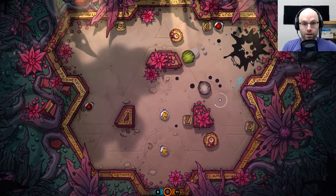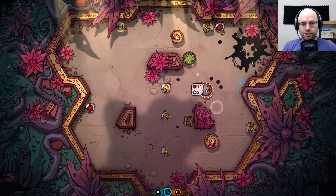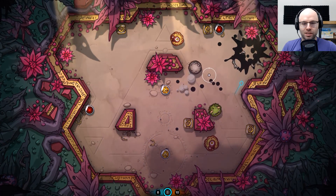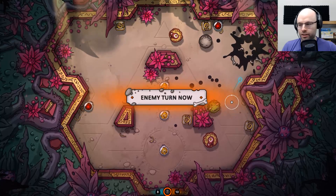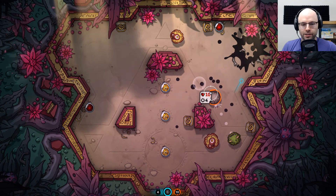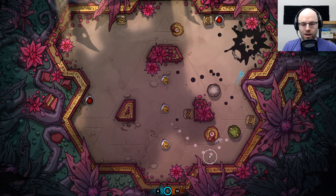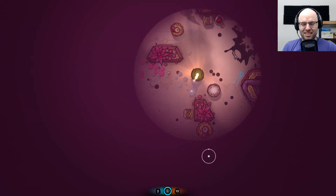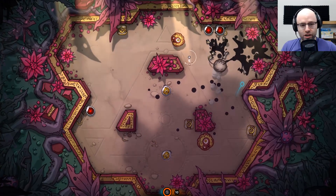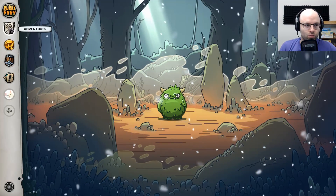I bet if we hit this extremely hard we'll get the top left potion. I gotta be honest, my billiards play is apparently not what it used to be. He did three damage to me — and what are you doing, dude? That would have been an incredible move. He's an actual legend. My intention is to send this guy into next Tuesday, but he ended up picking up a tonic and being in a perfect position to hit me for four damage on the next turn. This is going even worse now.